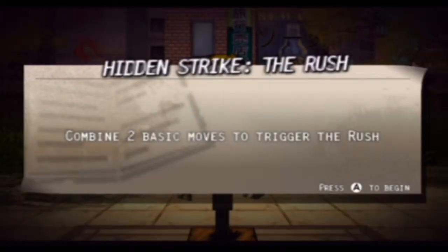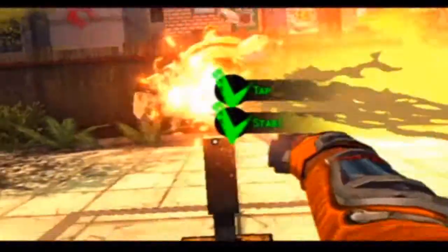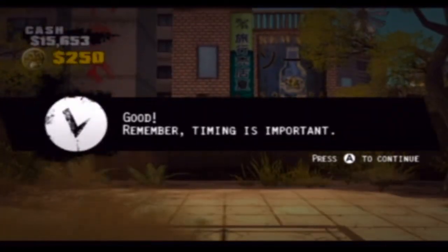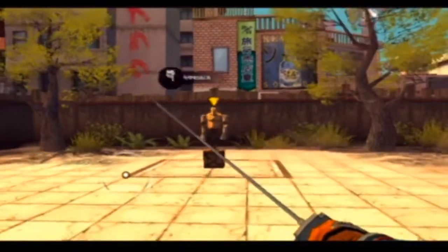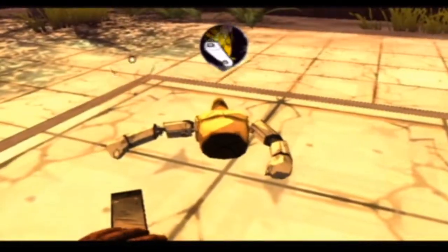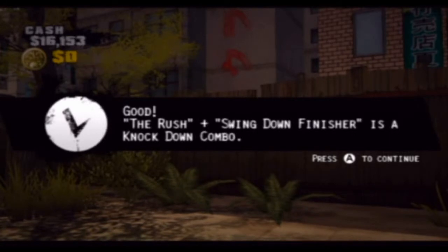Combine two basic moves to trigger the rust. You mean just rusting and stab — I know how to do this. This is one of my favorite ones to do, it's just so effective. You can do it from a distance — you can knock enemies down with a rust and then finish them. If you're right here, you can dash towards them and stab them and then finish them off just like that.